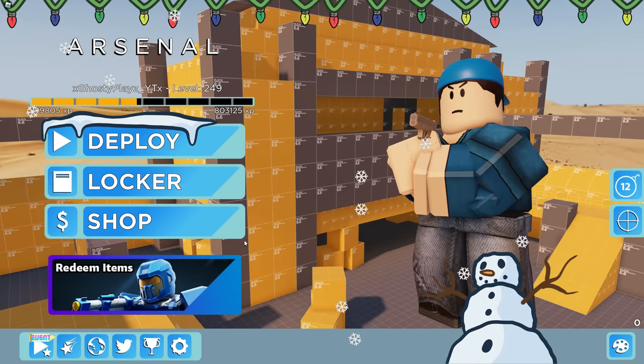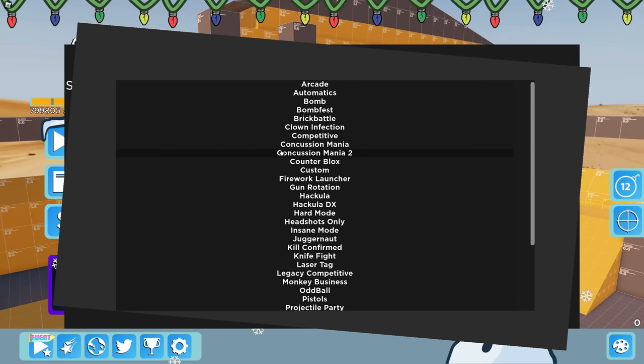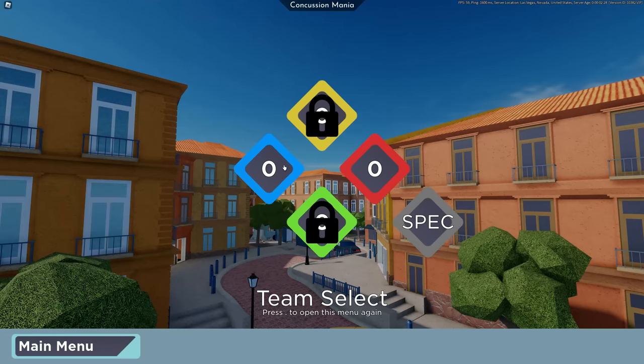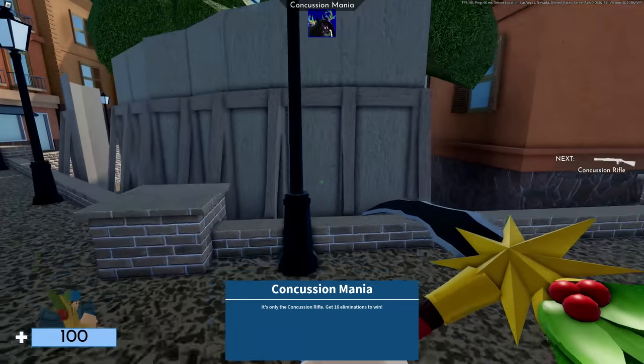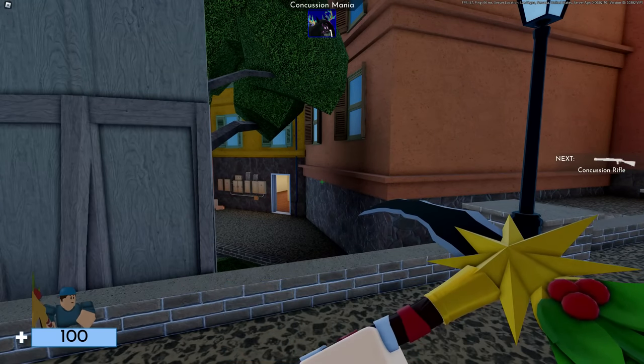If you don't have the badge already, you can do this in a public server, but I'm going to do it in private. You want to do Tuscan, and when that loads in, one thing to know: you've got to have the delinquent skin equipped or this won't work.